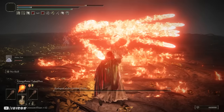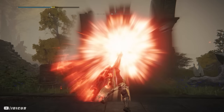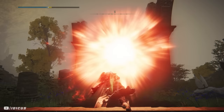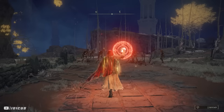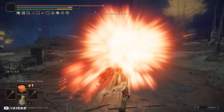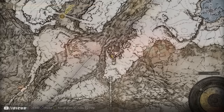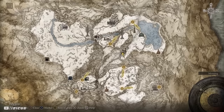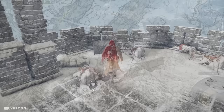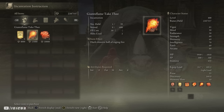Next up is Flame, Fall Upon Them. This hurls several balls of fire at once toward the enemy. It can be charged to take advantage of that charged spell buff and it cannot be dodged by small evasive enemies, which is its primary use. It deals loads of damage to very large enemies and multiple enemies over a large area, and charging it can mess with enemy players in PvP. It costs 28 faith. To get it, reach the top of Guardian's Garrison in the Mountaintop of the Giants, defeat the Chief Guardian Arghanthy in the tower, and loot the Giants' Prayerbook from the chest. Give that book to Brother Corhyn at the Roundtable Hold or to Miriel, and either will sell you the incantation.